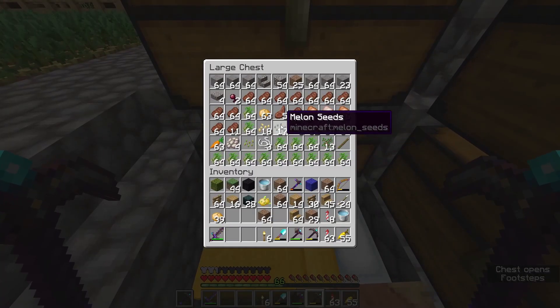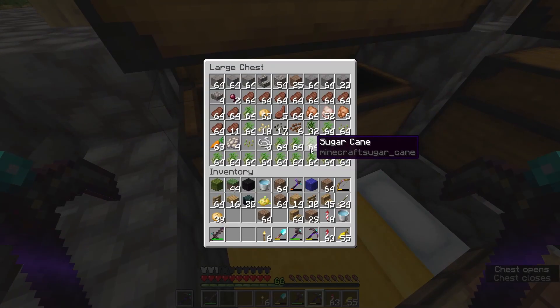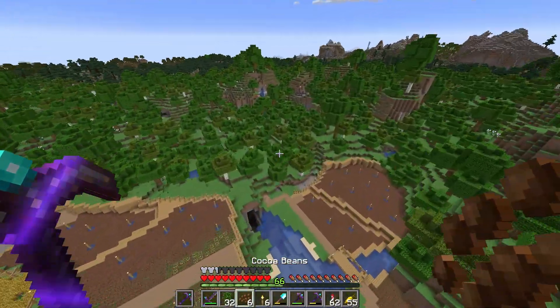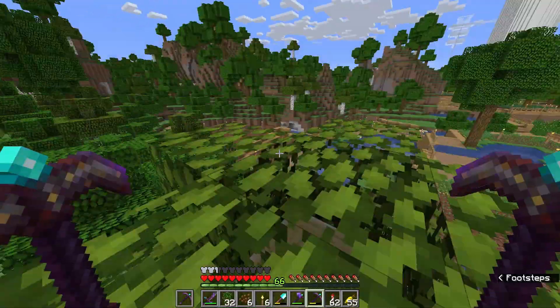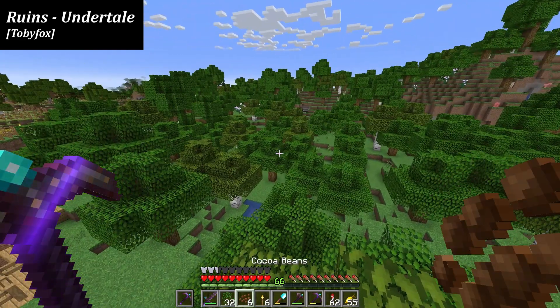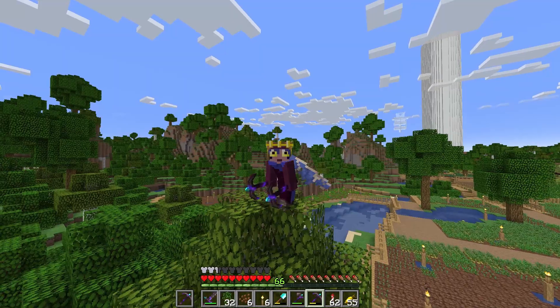How many more plants do we got? We got melons, cocoa beans, and pumpkins left. Let's do cocoa beans — that might be interesting. To actually get cocoa beans to grow you need to use jungle wood and put the cocoa beans on those. The problem is there's not a lot of jungle wood around here, which is what these saplings are for — basically just gonna make a little jungle forest here and then grow cocoa beans in them.